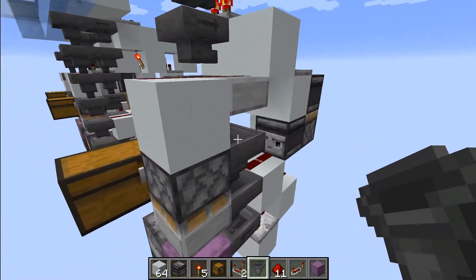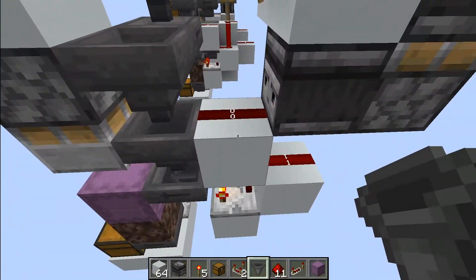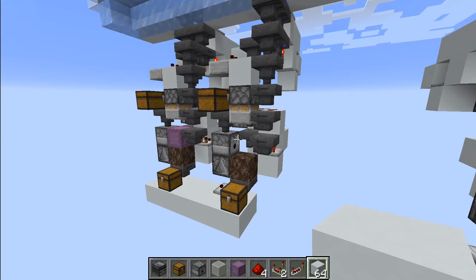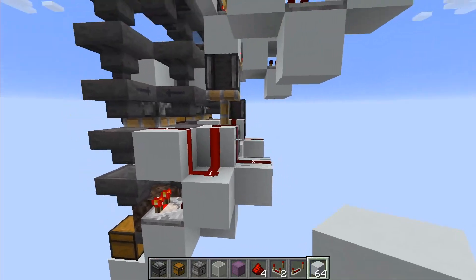But it does work properly now in this configuration, and if we put items in we will see it is working at full speed. For the double speed shulker box loader, you do need to change the redstone a little bit.